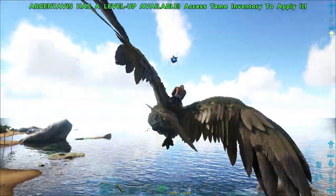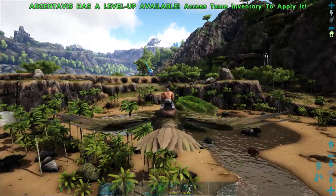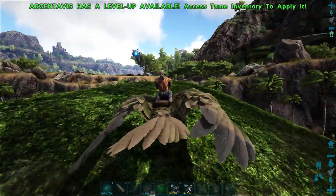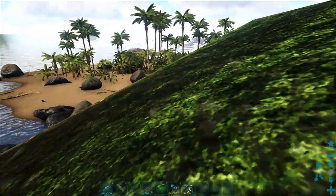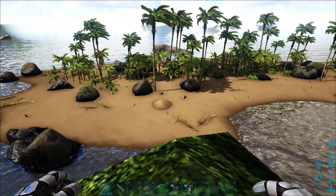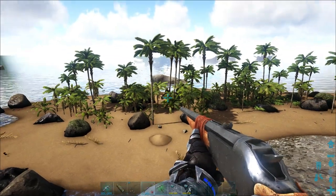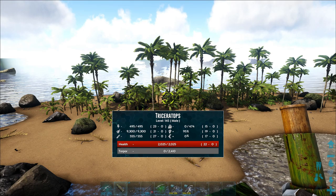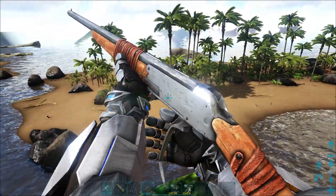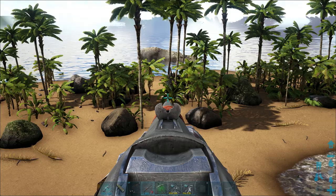Make sure the area is clear. Creatures like the dillo I have over here will not attack the trike, but it might attack you while you're trying to tame it and therefore hit the trike when it's down. I'm going to use this right here as high ground, dismount, and start shooting. I'm going to use the long neck rifle and the tranq dart. I'll aim for the body, not the head — because of its frill and horns it will take reduced damage and therefore reduced torpor. You want to maximize the amount of torpor you're putting into the trike.